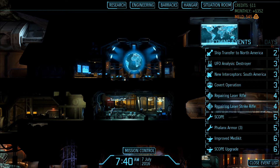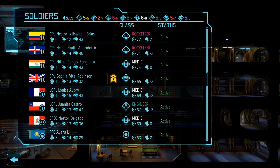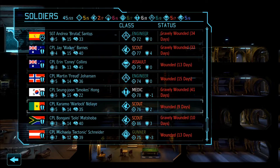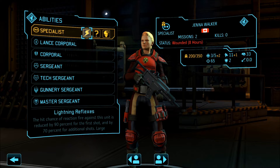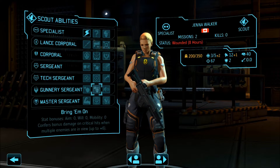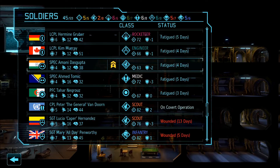We have a whole bunch of stuff coming up, but most notably the covert operation. Before we go on, there are also some promotions I want to do. Kim Murray and Jenna Walker - Jenna, the other Canadian, I'm going to make into a scout. We're really low on available scouts.